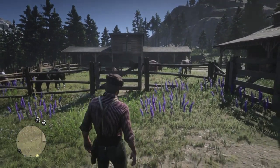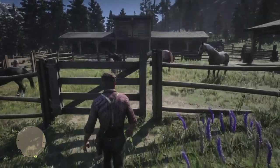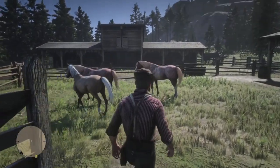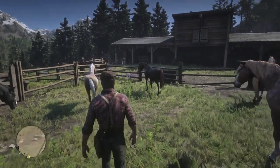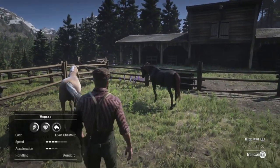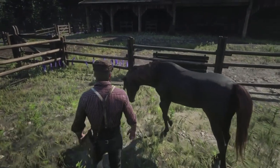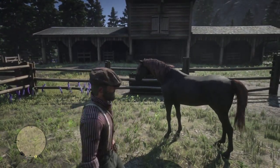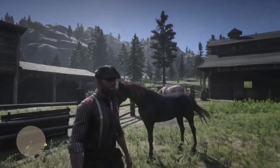You may have to do this a couple times, but here we have the liver chestnut Morkan. He's a shorty, but Morkans are so gentle and very well-mannered. His coat is reminiscent of that Dark Bay Andalusian at the Strawberry Stable.